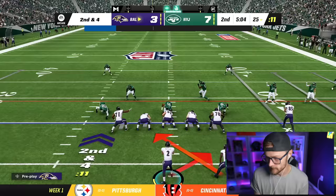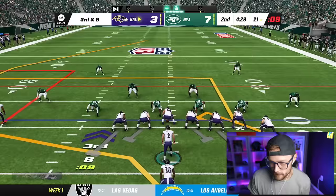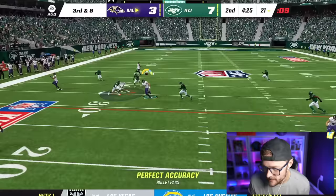We're going to find a little hole there. I love the read option look — actually no, I do not. That's bad. George Kittle! They are making me throw some tight passes. I really got to try to utilize this speed and get them to the outside.